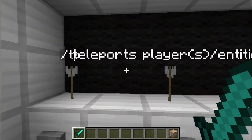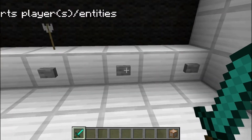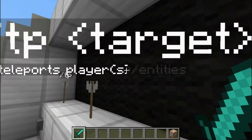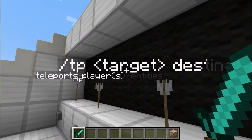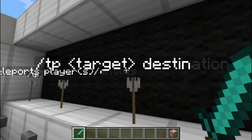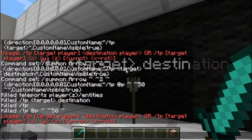What this enables you to do is it teleports players or entities to certain destinations. Here is your command. This is the first one you can basically do — if you do slash tp, you can teleport a target player to a destination player, or you could tp a target player to the exact x, y, and z coordinate.